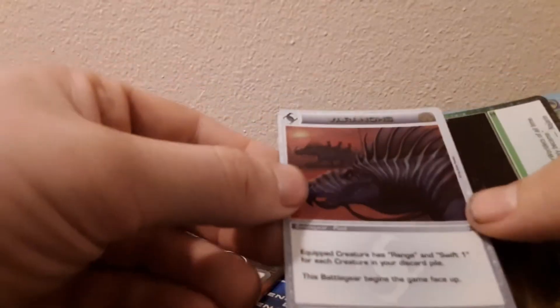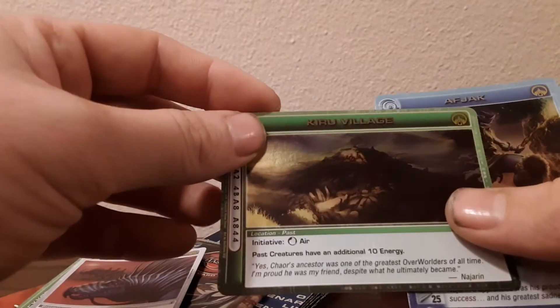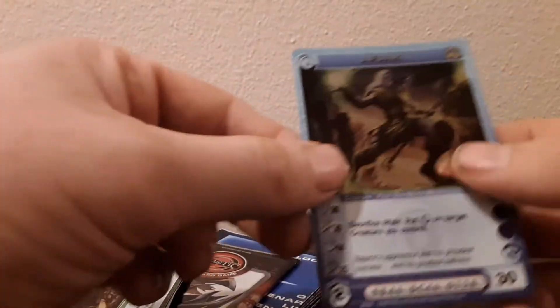So, I'll cover the foils. We have Prexor Chasm — it's one I've actually wanted — Varanos, Kiru Village, and Afjek.